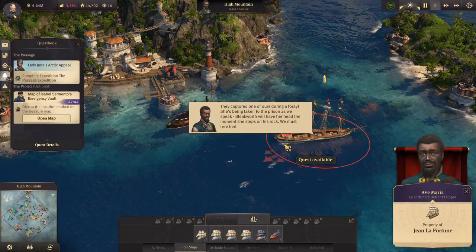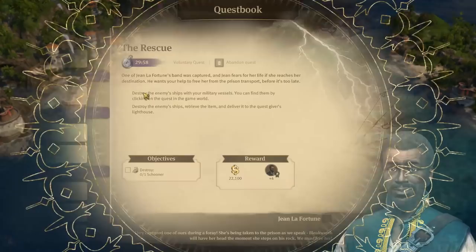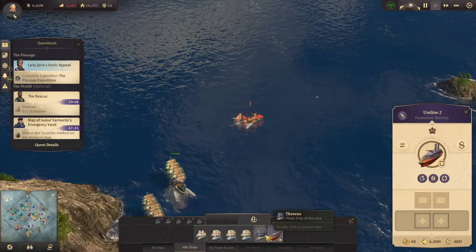They captured one of ours during a foray. She's been taken to the prison as we speak. Bleakworth will have her head the moment she steps on his rock — we must free her. One of his band was captured and he fears for her life. Destroy this schooner.